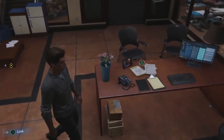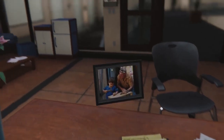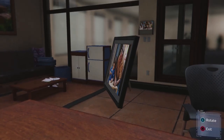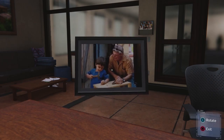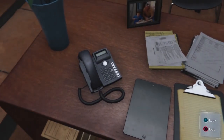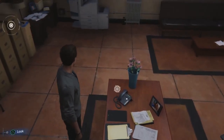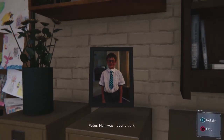Should I inspect her office a little bit? Do a little snooping? What is that — is that me and Ben? Uncle Ben? The rotating is very weird. A phone, some notes. That's all I can look at I guess. Is that me? My God.